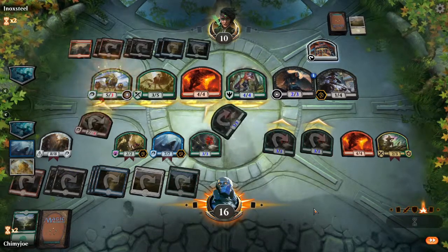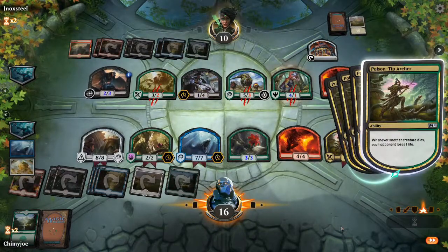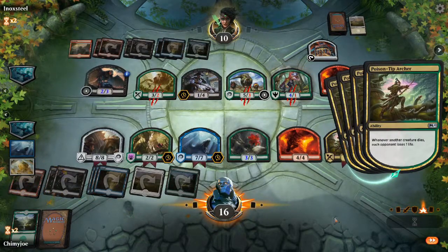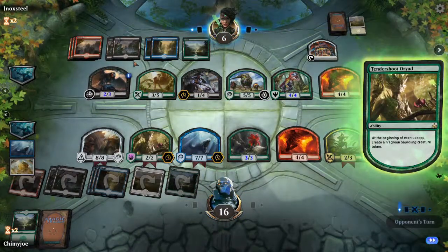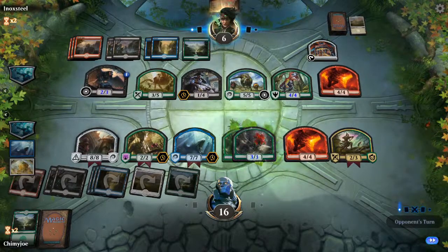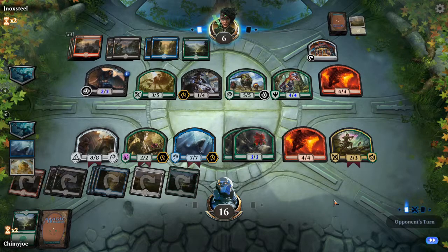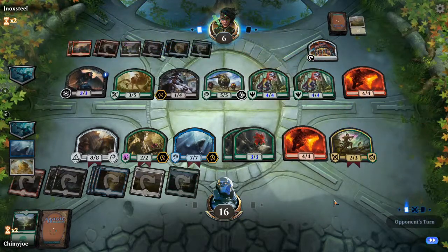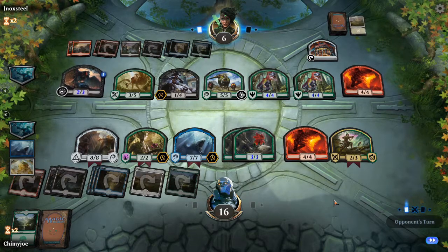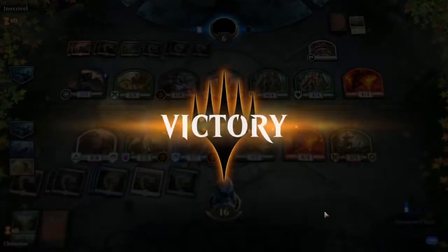That's four damage to the base. Three, six, seven, eight, nine. He's able to make a nine drop. He's not going to. Gonna make another 4-4. And he loses. Ha ha ha.